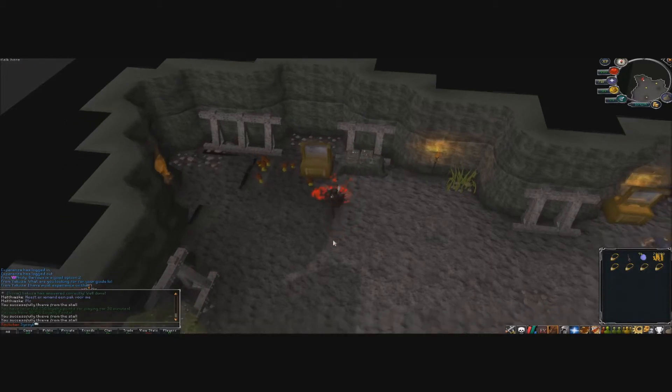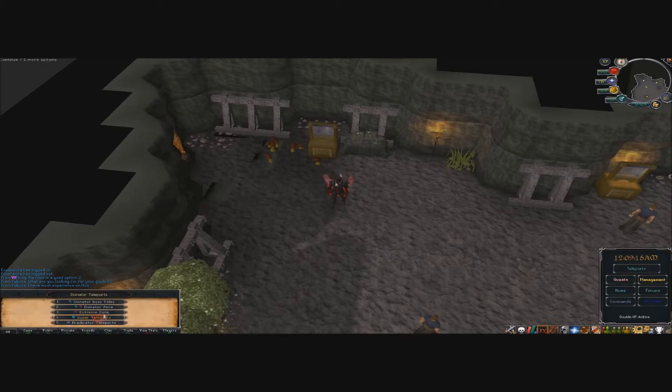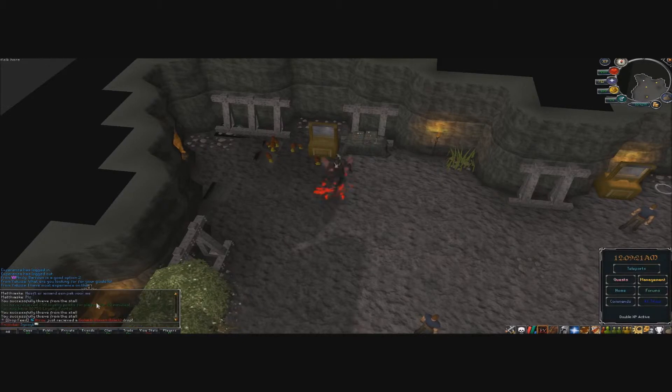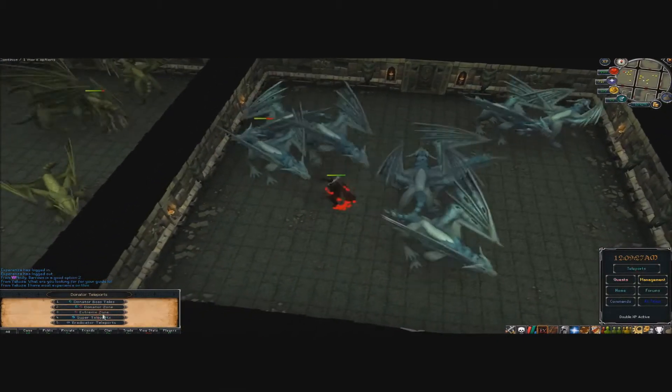That's still great cash, so you can grind it out and make some solid money. Now for Super Donators — you'll be able to kill Super Dragons, which drop Super Bones. These bones go for 5 mil a piece at the Super Zone bin.